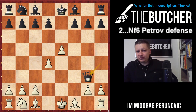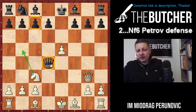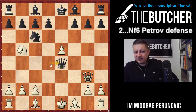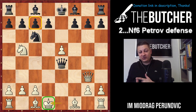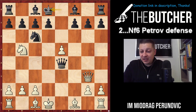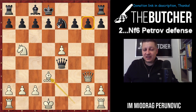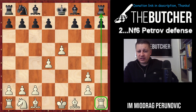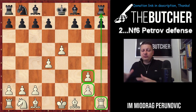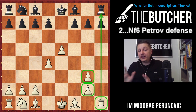After Qg3, they have to take on g3. If they take on d4, an interesting line: you play Nc3 threatening Nb5, harassing the queen on d4 and threatening the pawn on c7. If they go Nc6, Nb5 Qe4 check — you place your king right into the center and you're much better, threatening Nc7 fork, wanting to play Bd3. If they go with a simpler approach, you just give check, develop pieces, open the back rank, play Bd3 followed by Rf1 — g7 is hanging and there are lots of problems for black. That's why they have to take on g3. You recapture, and yes you have doubled pawns, but these are good doubled pawns — you have slightly better development and an open h-file.